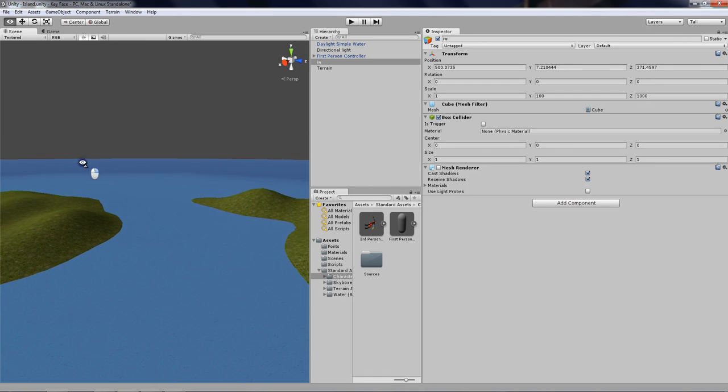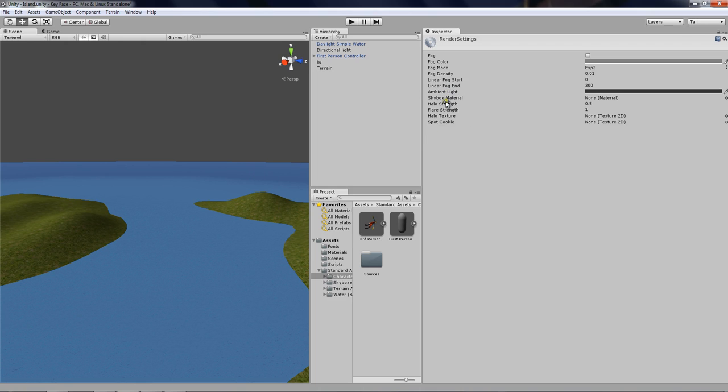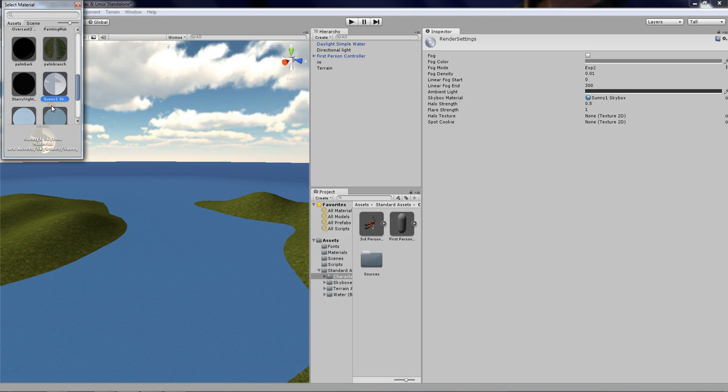Now what we'll do is go to Edit, Render Settings. Click the Skybox Material and then click this little circle right here. Now you'll find a bunch of skyboxes. If you click on one you should see it appear in the scene view, so if we click on the sunny one it should turn to that one.